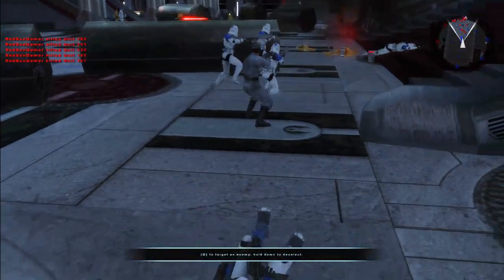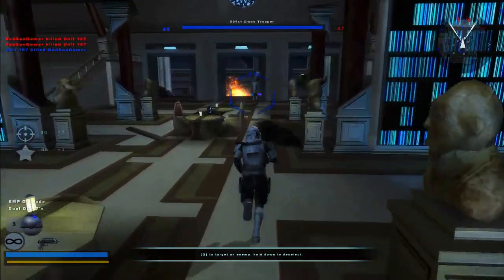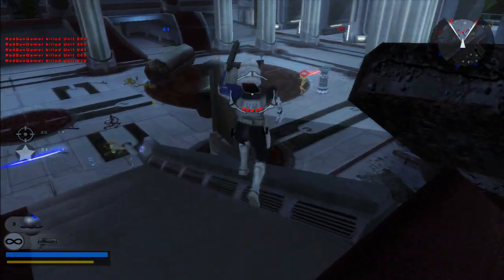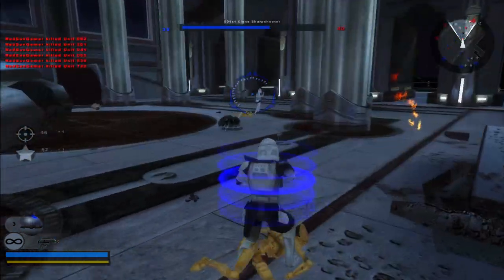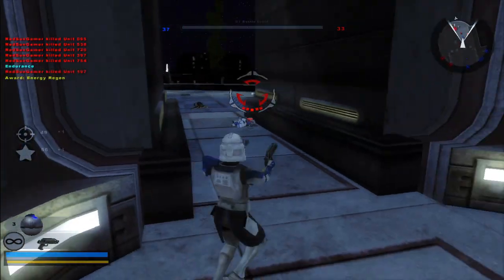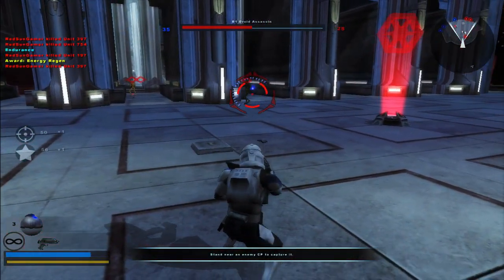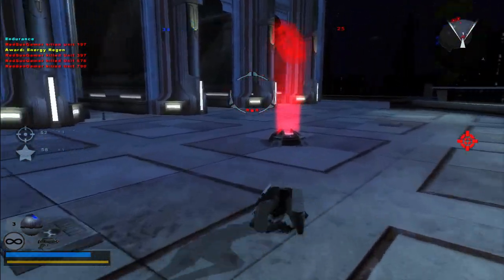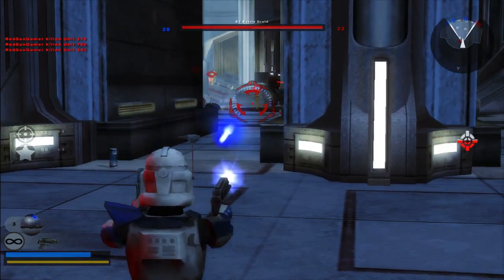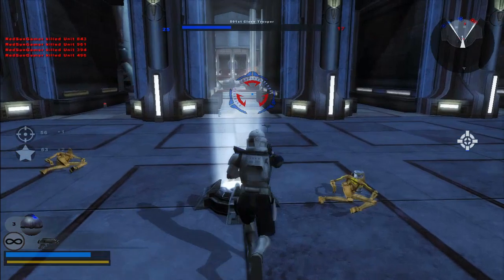That grenade stuck to him — fine, we'll be Rex now. If I die as Rex we can just pick and choose whatever. Nice, nice! Oh, I think I got a kill in the back right there without even knowing. Got that guy — oh my god, there's a guy right here trying to rush me. Magna Guard!